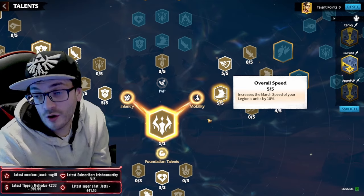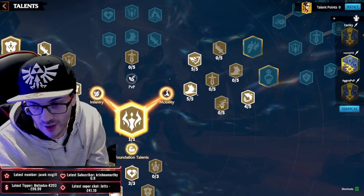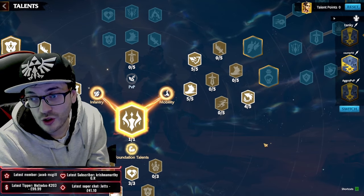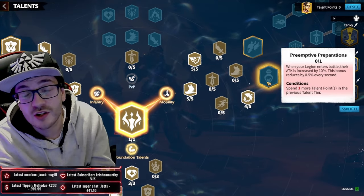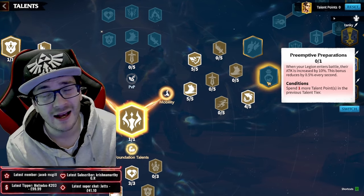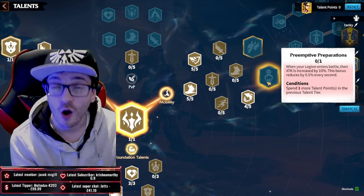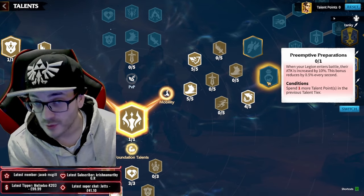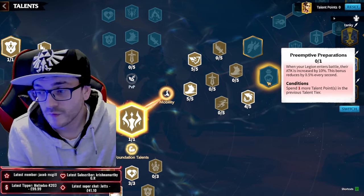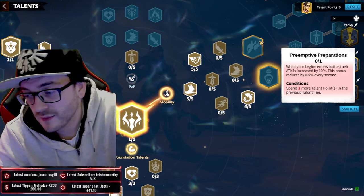We don't really care about taking march speed in the infantry tree because we're going into the mobility tree where we get 10% march speed, giving us 15% total, which is beautiful for infantry. Then four percent less counter-attack damage dealt, so we don't take as much. The four percent in Last Word is great, and we take Preemptive Preparations - we want as much attack at the start of the fight so we can deal as much damage as possible since we're often the main focus of the open field fight.